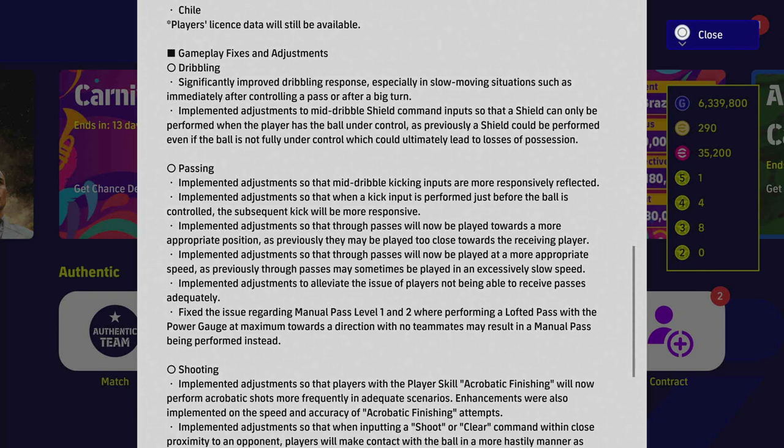They implemented adjustments to mid-dribble shield command inputs so that a shield can only be performed when the player has the ball under control. Previously, shield could be performed even if the ball wasn't fully under control, which could lead to losses of possession. I've been told they're trying to get dribbling back to being a 1v1 battle — it's all become about team press, turning over possession, blocking passing lanes, and aggressive intercepts.